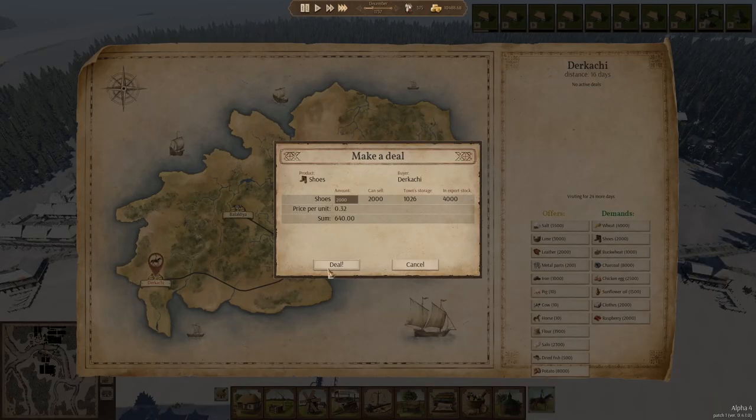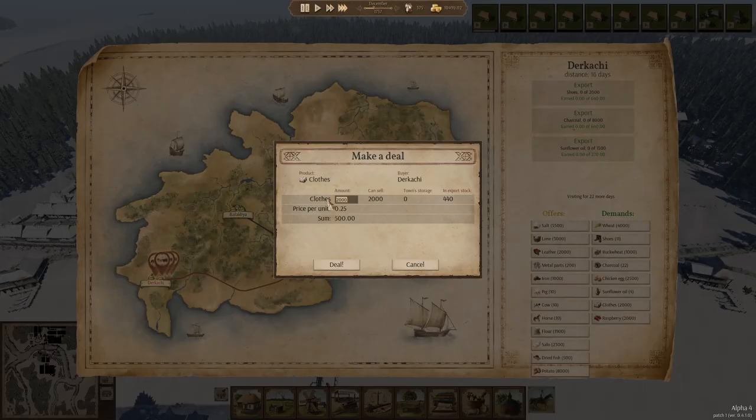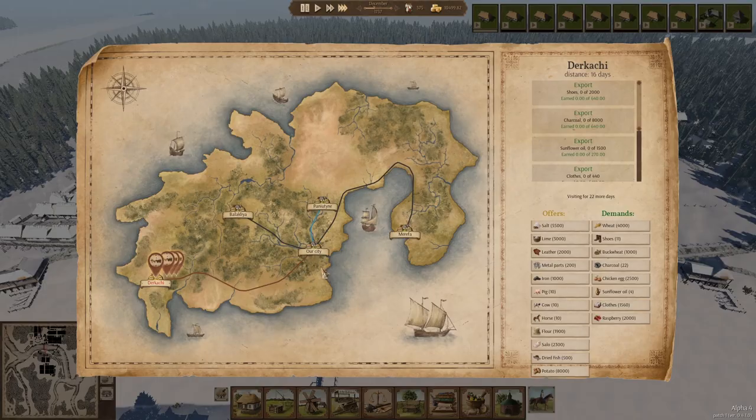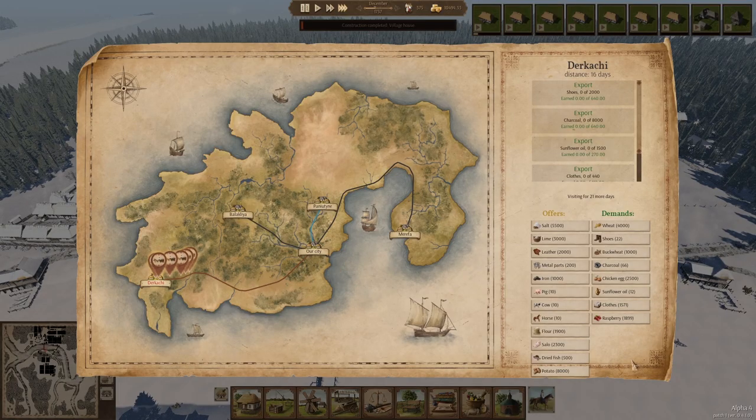Terakachi, buy my shoes and my charcoal. We're going to get so much money from these guys. 440 clothes. Raspberries — do we have any? We have 106, so go right ahead. Buy those off of me.